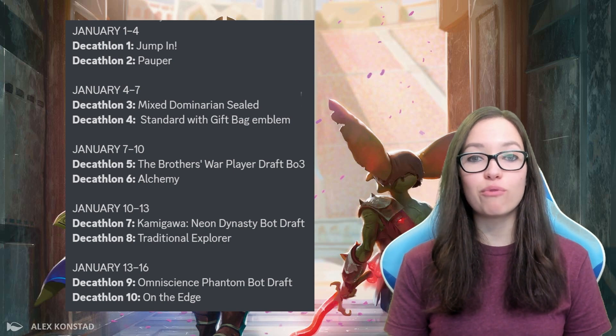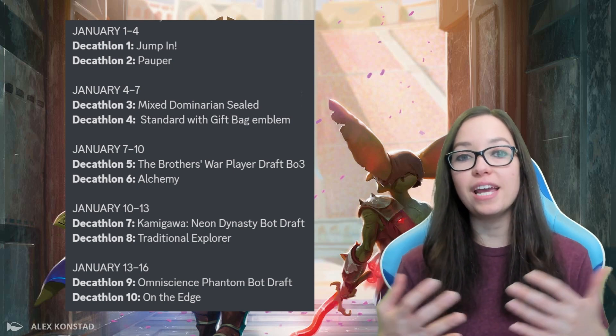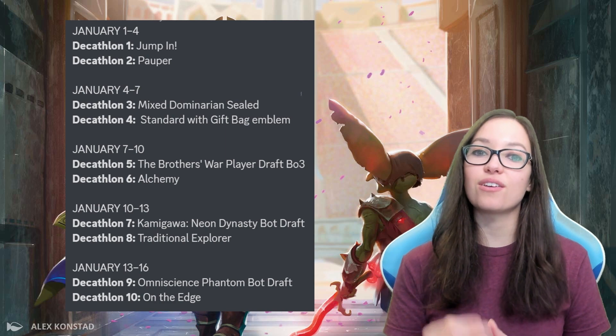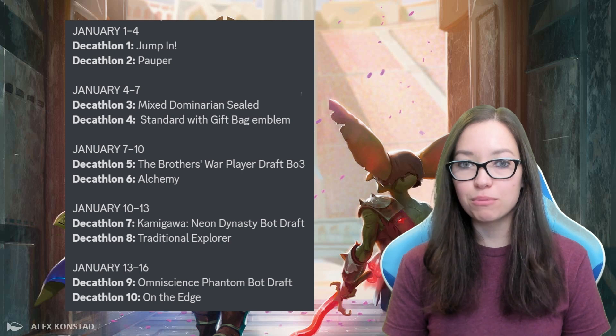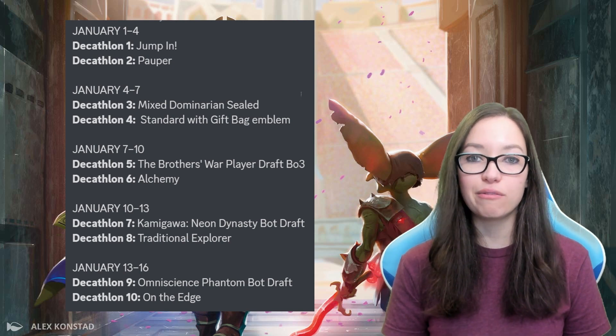Event number four is going to shake up a format that you guys are used to, changing Standard to give you on your upkeep one treasure, clue, or food token — just to sort of shake up the format and make it something very unique and fun to play.